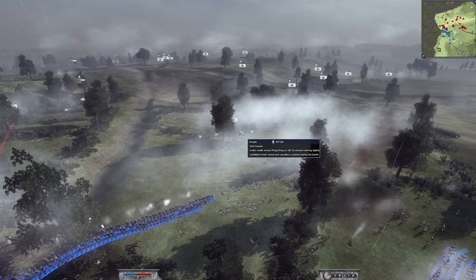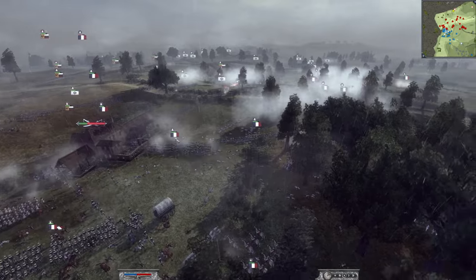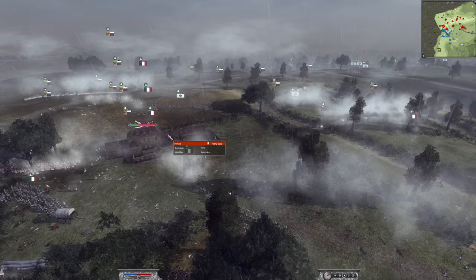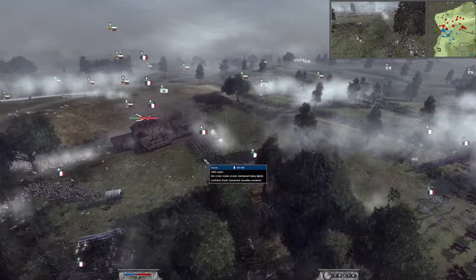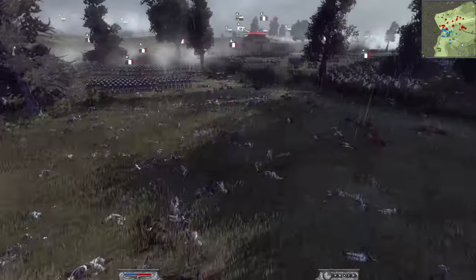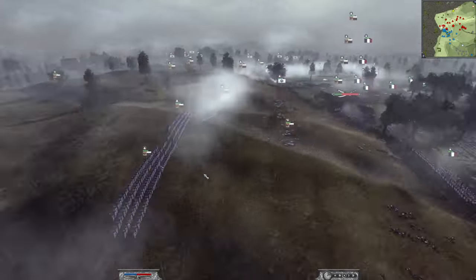My general died — very unfortunate. That's two battles in a row where my general's been sniped by artillery. We brought the Young Guard across to deal with those foot guards — we knew we could handle them. We are shredding them on the left-hand side, but we really needed to secure the building before getting up the hill. Look at the fields of dead already and we're not even halfway through.